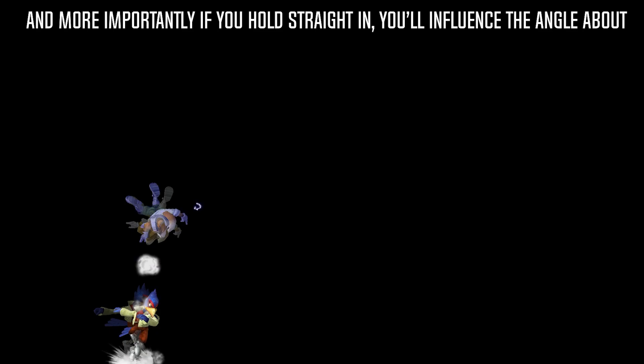And more importantly, if you hold straight in, you'll influence the angle about 16 degrees upward, which is basically the same as straight up. The main takeaway is that no matter what DI your opponent holds, the angle of Falco's up air prevents them from going behind you.